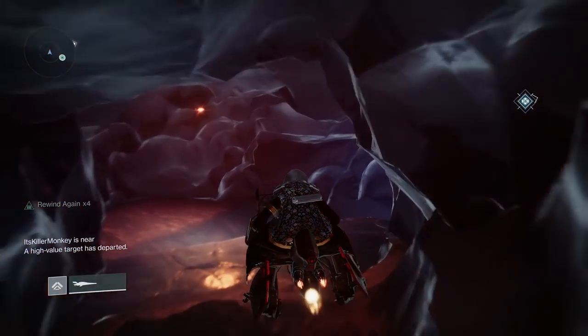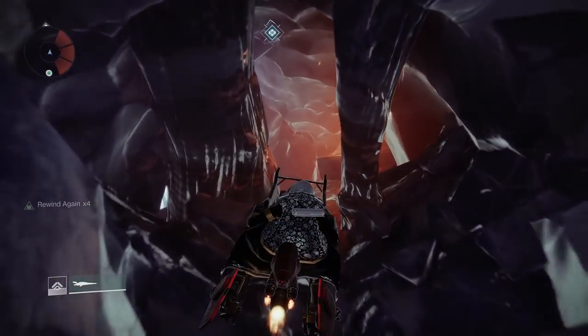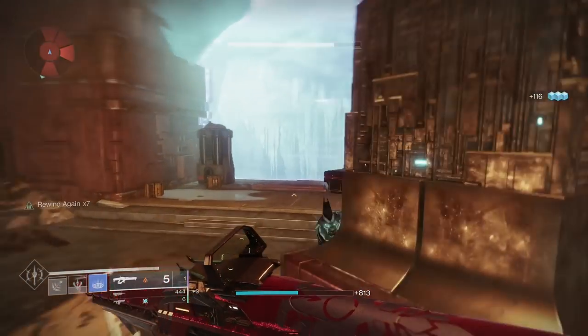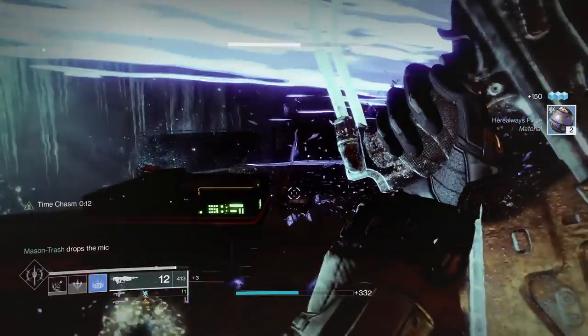Once you get through the boss room you can pick up the last exo as well — this one's a little bit easier to find. As soon as you clear out the boss and take him down and open up the chest, the wall should come down and the exo is going to be located right behind the boss.